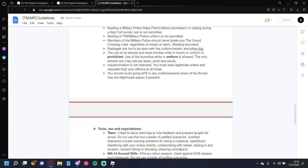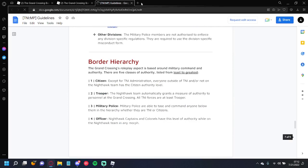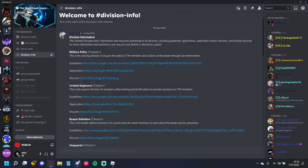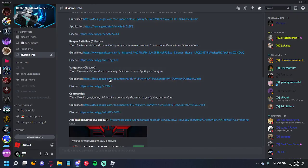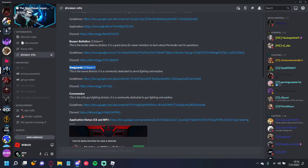Read through the guidelines — they cover law, points, hierarchy, and all you need to know. I won't go into that in this video as it's advanced. Vanguards is another free-to-join division — they're the sword division. I think you need 30 or 40 honor to rank up; correct me if I'm wrong. If you don't like guns and prefer swords, I recommend joining Vanguards.